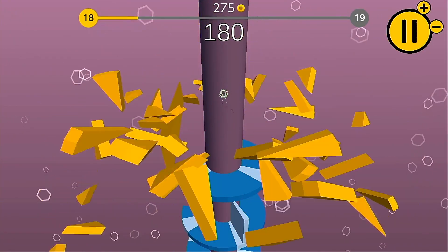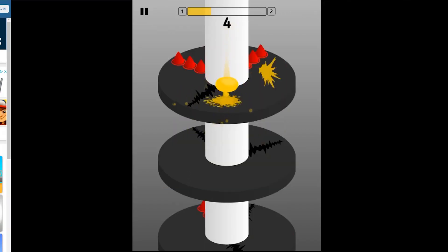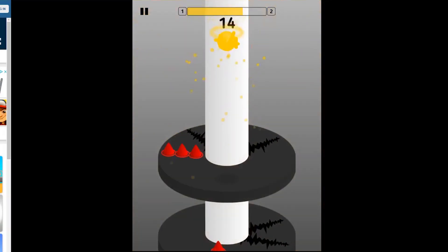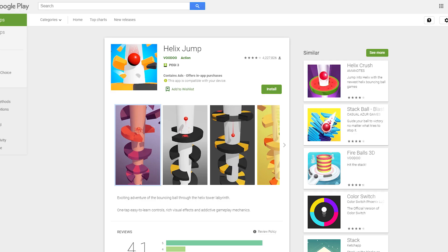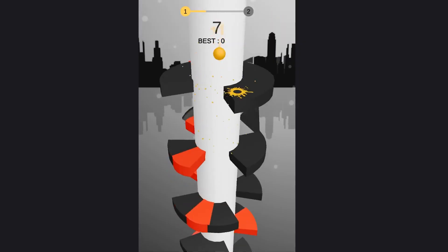Twist and Bounce is the Nintendo Switch version of a series of smartphone and browser based games. Its gameplay mechanics, visuals and interface are near identical to the mobile games Helix Jump and Twist Ball.